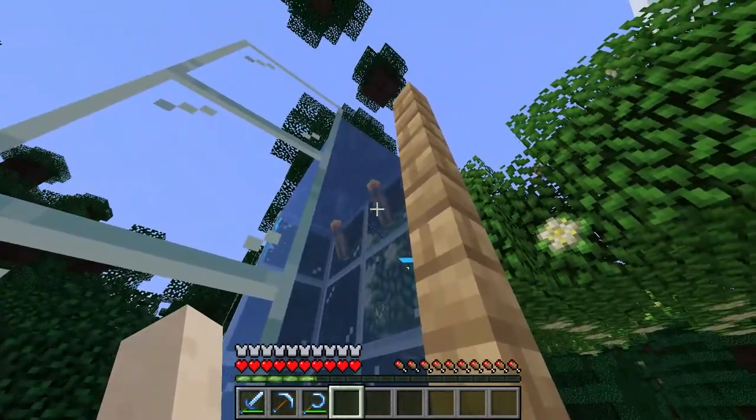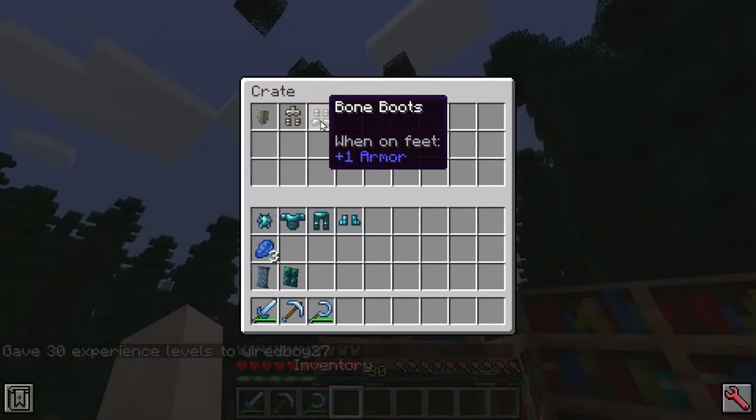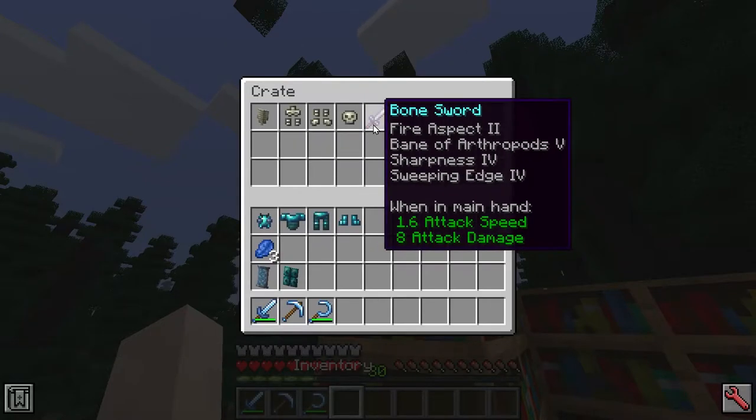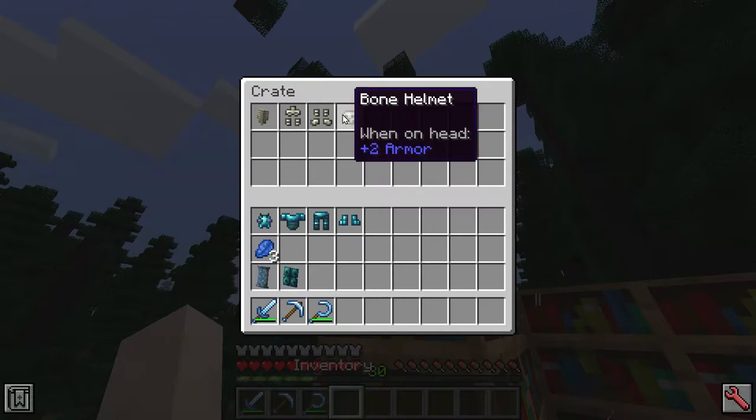You can place the fiery torches underwater. The first type of armor you're going to want to make will be bone armor. It has high durability, with a similar power level to chainmail.